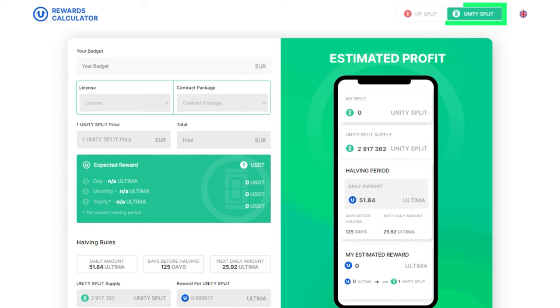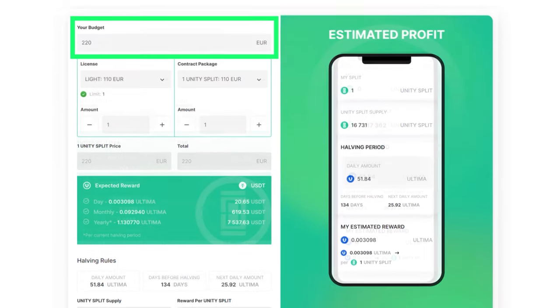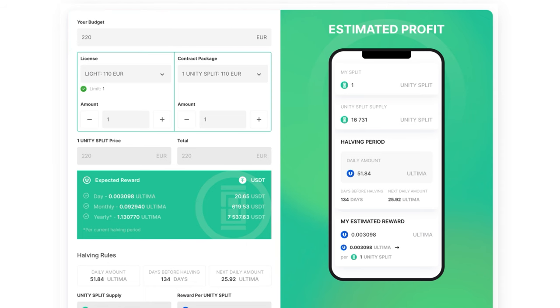Let's start with an introduction to the calculator for the community pool. Note that there are two calculation methods on the calculator. In the first method, you specify your estimated budget and the calculator will suggest optimal license and split contract options based on your budget, calculating the potential reward size. In the second method, you choose different license and contract options to receive reward and budget calculations for each. We'll follow the first path and enter your budget amount in euros in the 'Your Budget' field. Please note that if there is a current promotion, the calculator will consider it in the calculation. Let's assume your budget is 220 euros.